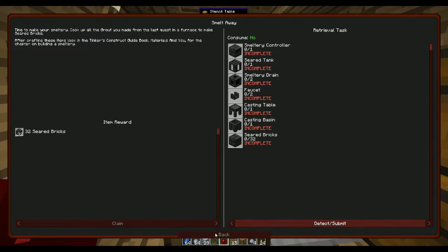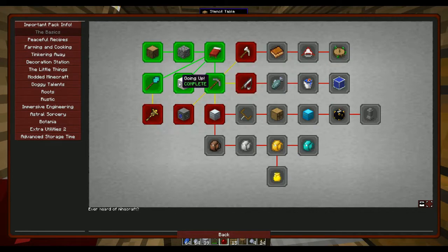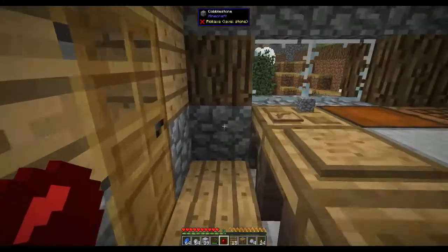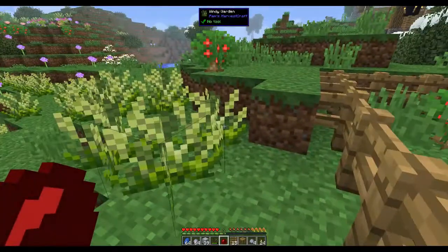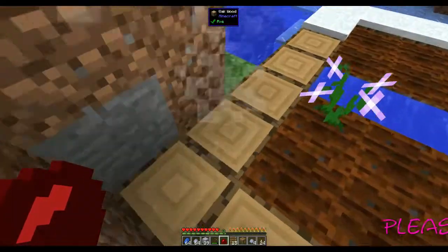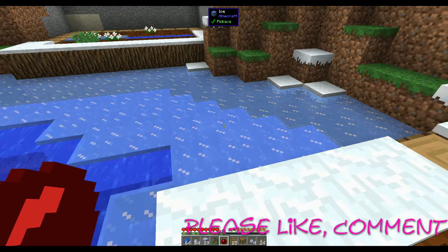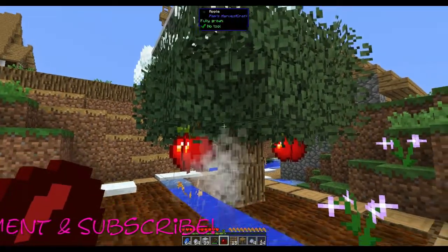So in today's episode we collected grout, and next episode we'll do the tinker smeltery. We made a diamond wand, an elevator, and we got a stack of iron. It doesn't seem like much, but we did do quite a lot because I had to do quite a bit of mining to get what I wanted. I need to go and investigate the cause of this lag because it is driving me nuts. That's it for this episode — please like, comment, and subscribe for more great content. It will help grow my channel. Thanks for watching, bye!